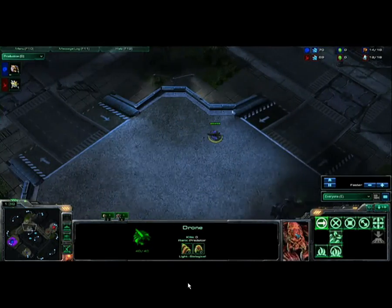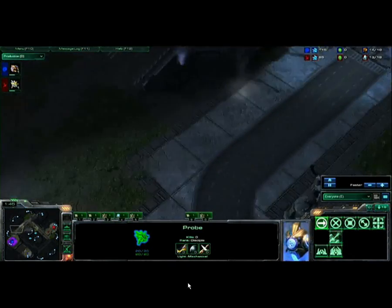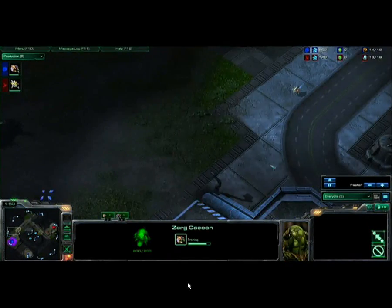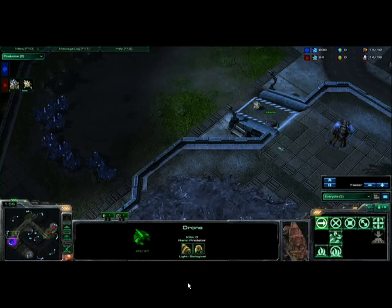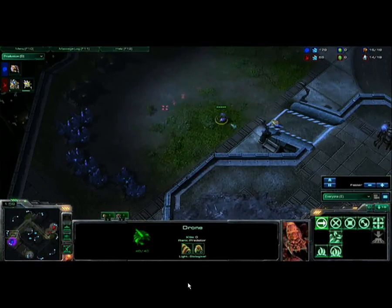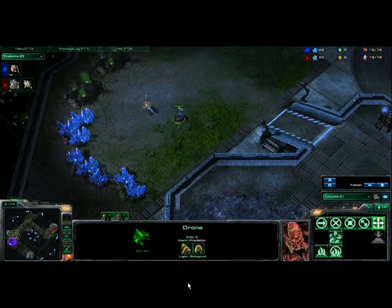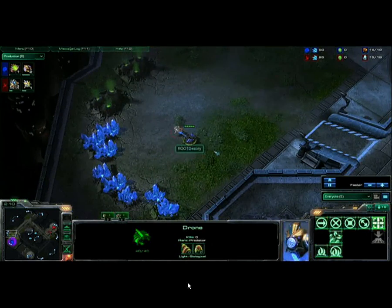Looks like Response is scouting with that probe, but right after that pylon being made, he might actually catch the Zerg before that hatchery drops down and probably get a block with a pylon at the natural. We'll have to wait and see, though, as it's quickly approaching 15th supply. There's the drone going out. They are going to meet each other. Response is immediately going to respond to that and probably drop a pylon here. Response very good at doing his own name in Protoss vs Zerg.